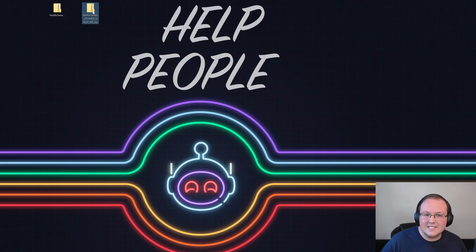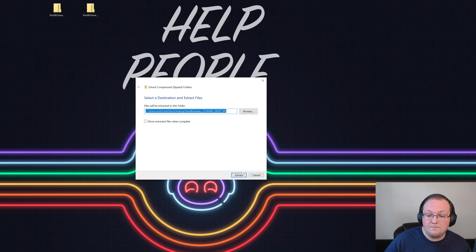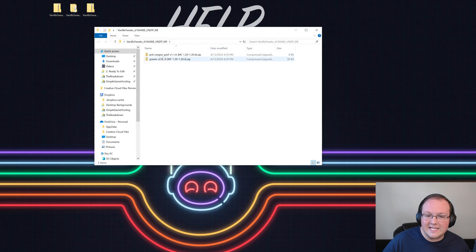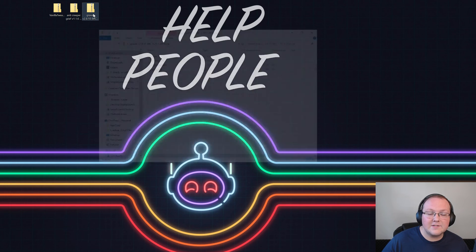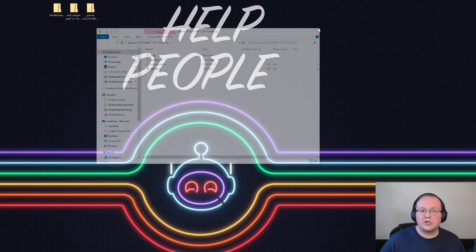If we open the other one that says 'unzip me,' that's not the case, because we downloaded multiple data packs. In that case, right-click and select Extract All, then click Extract, and it will give us a folder. Inside you'll find the data packs we downloaded. Move those to your desktop and delete everything else. Checking all of them, you'll see they all have the data folder and pack.mcmeta — Anti-Creeper Grief, Graves, all of them.